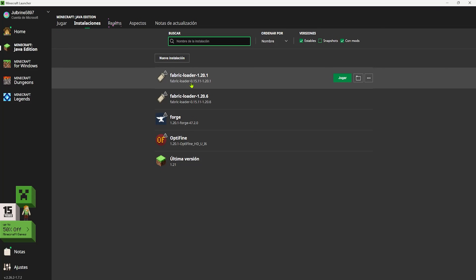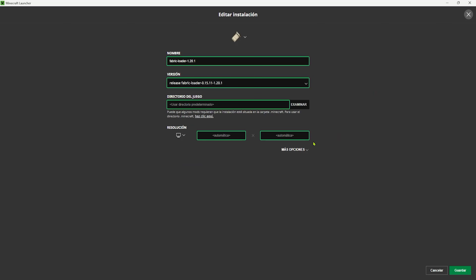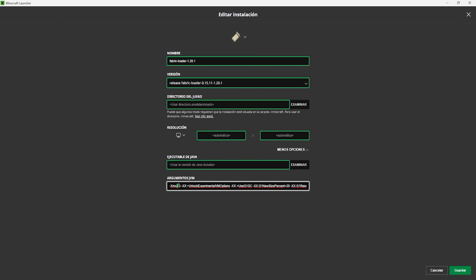Una vez abran su launcher, vayan a sus instalaciones. Aquí viene la primera recomendación: vayan a los tres puntos, den a editar la versión, luego a más opciones. De fábrica Minecraft viene con 2 GB de RAM. Si tienen 8 GB les recomiendo poner alrededor de 4; si tienen 16 pueden ir desde 7 hasta 10. Esto porque Distant Horizon no consume mucha GPU, pero sí es muy demandante en CPU al inicio y consume mucha RAM después de que los chunks han cargado. Si tienen 4 GB o menos, déjenlo en 2 GB.